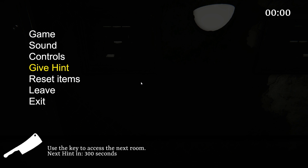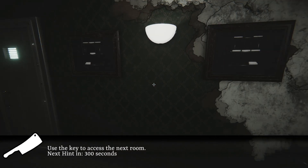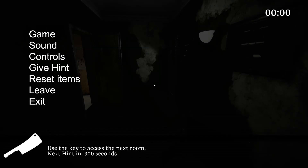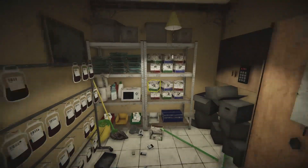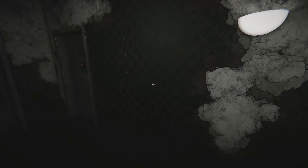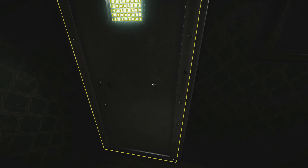Alright. Give hint. Give hint. Use the key. Use the key to access the next room. Thanks, we did that. We did that bit. Next hint in five minutes. Okay. We'll just wait five minutes then. Fucking hell. How do I get it to go away now? It's H. Right. That's why you press H to hide the hint.